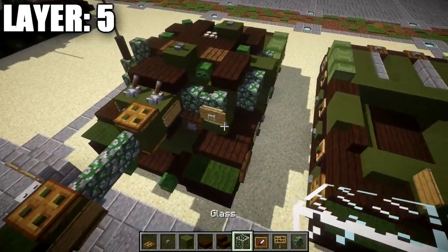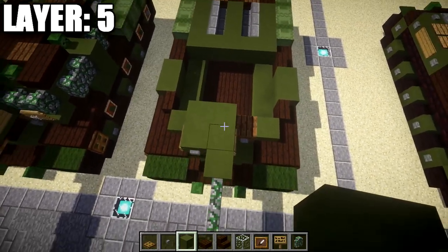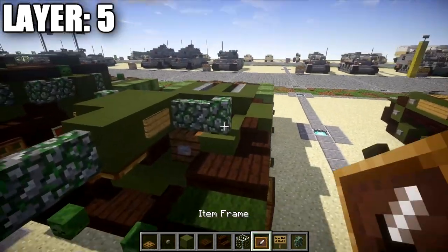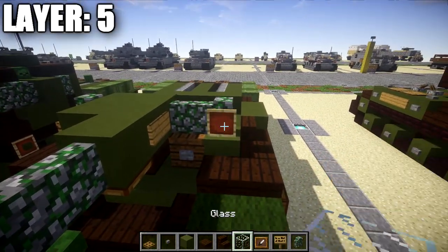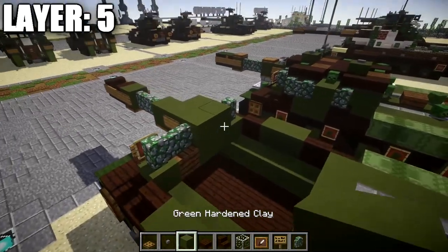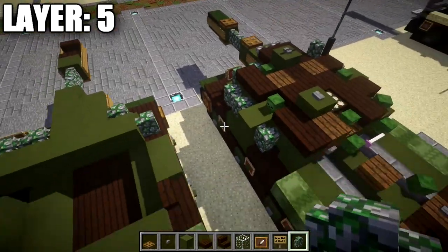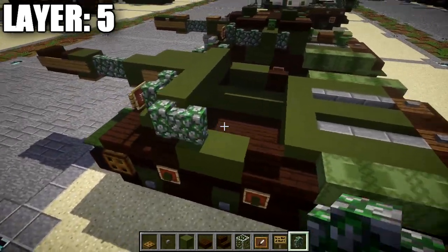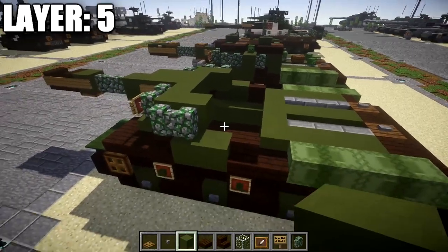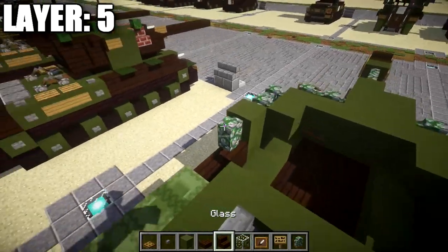Now place a dark oak stair like this, followed by another dark oak stair facing it, and run signs along the sides of these stairs as well. On the back of the stair, place a stone button. Take green stained clay and place a row of two directly behind this one, then a mossy cobblestone wall on the right side and two on the left side. Coming off the far-right mossy cobblestone wall, place an item frame with a glass block inside, and a sign to cover it up for your headlight. After that, take green stained clay and place a row of five all the way across, followed by a mossy cobblestone wall on both sides.